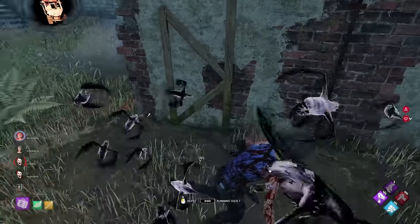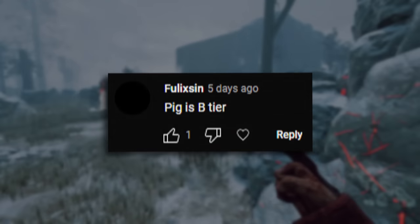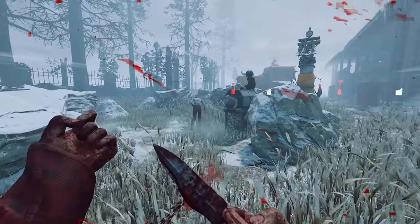Decisive Strike should go back to five seconds, but give exhaustion. That is a really interesting rework idea. I think DS should just go back to five seconds. Pig is B tier. I think she can be B tier, but I don't think she is B tier right now — does that make sense?